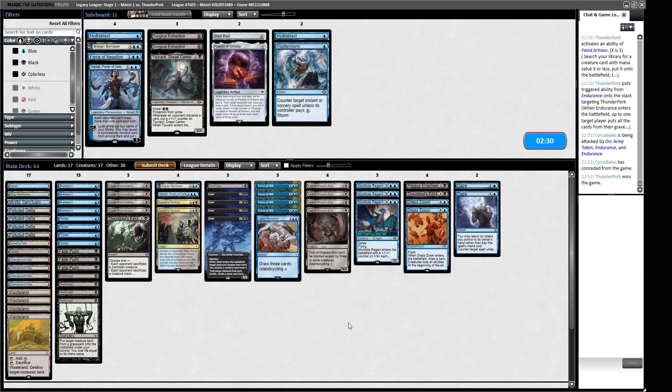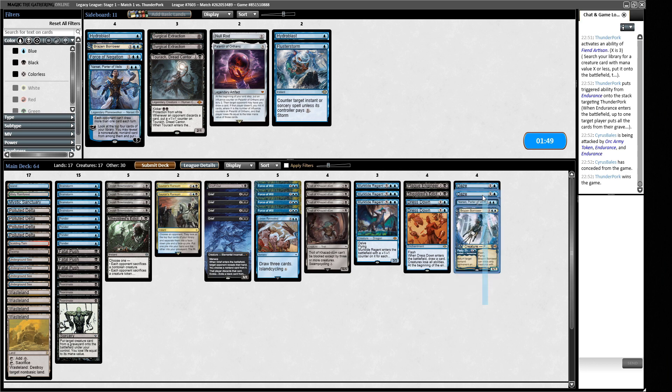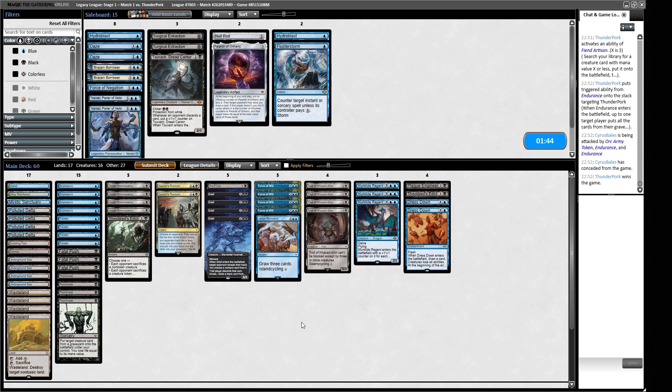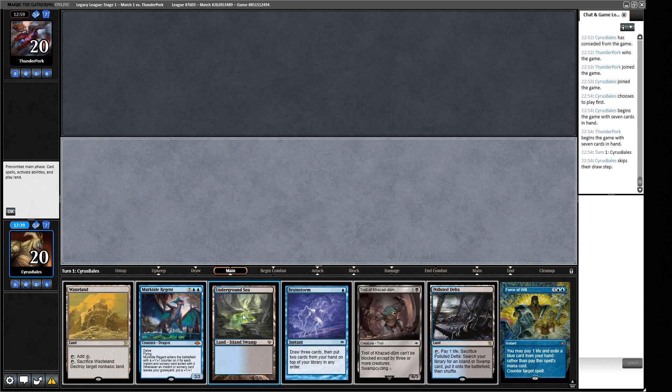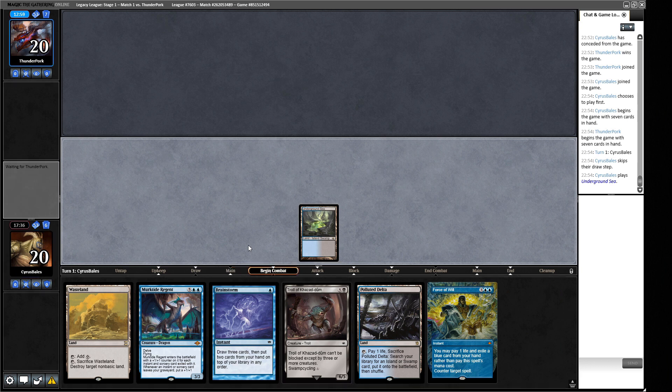Game two: this hand could use a bit of removal but we've got some plays. We'll keep it. We can shuffle off Brainstorm effectively - just lead out with Underground Sea for a turn-one Brainstorm option. Troll of Khazad-dum in our upkeep if necessary. If our opponent plays an X/1 early, I'll likely try to find the Bowmasters. They've shown us an Endurance and a Noble Hierarch. I'll fire off an end-of-turn Brainstorm so we can untap into something better.